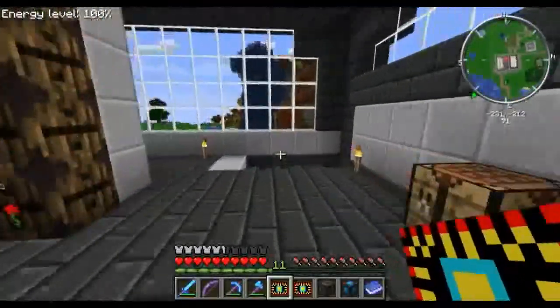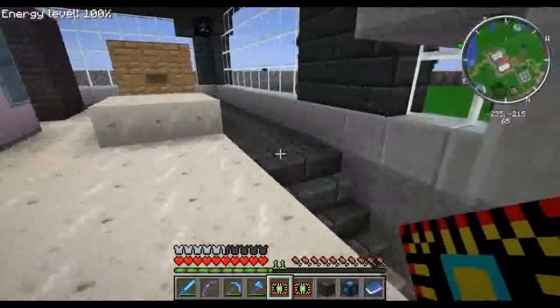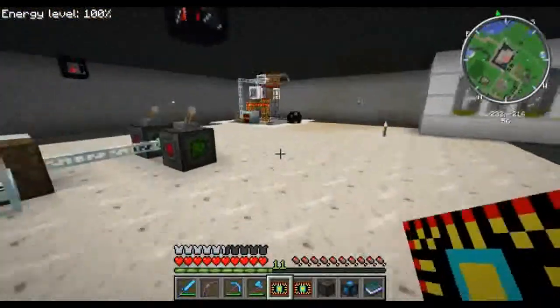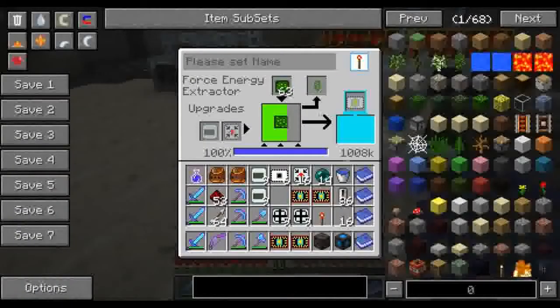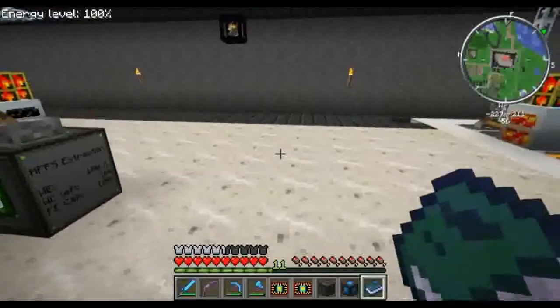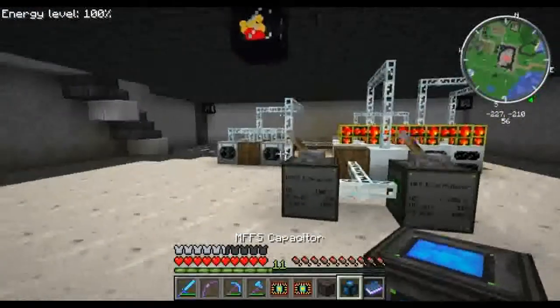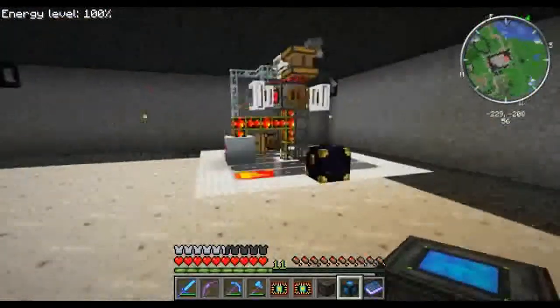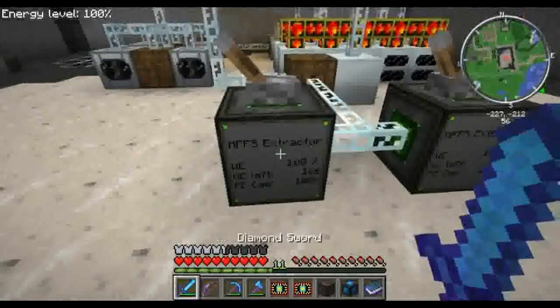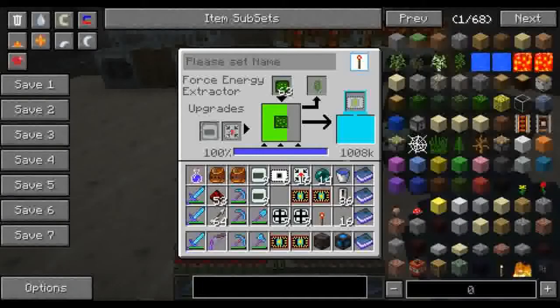Alright, let's go throw these in. So what I've done here is I have my two extractors down here — as you can see they're filling up with power. I don't have them linked yet to anything. I need to put down the capacitor to link them to. I'm wondering if I should put the capacitor down here.